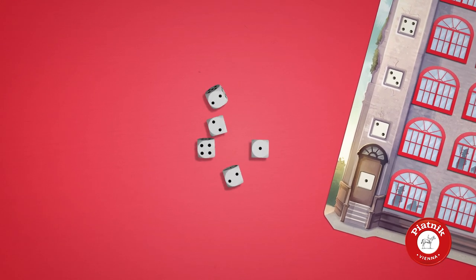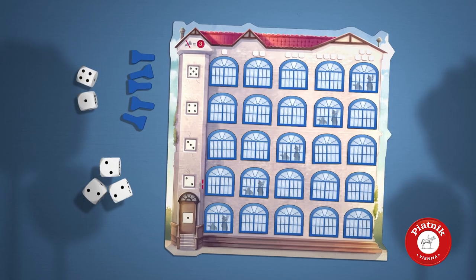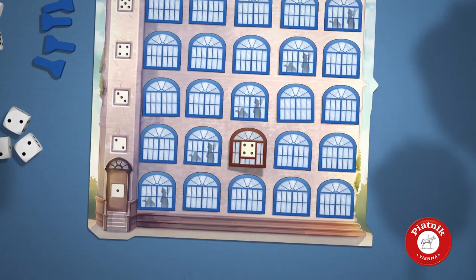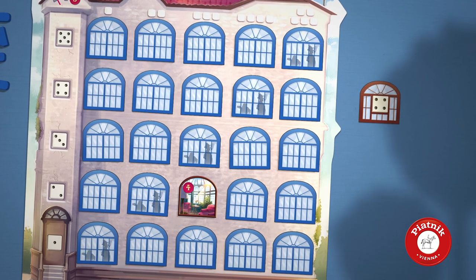On your turn, roll the dice up to three times and take all dice of one number. You then activate the tile that corresponds with the chosen dice. If the tile shows a die number, set it aside. You can use it to upgrade future dice rolls.